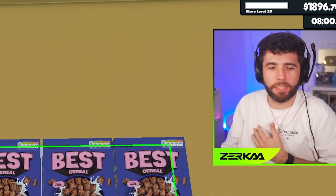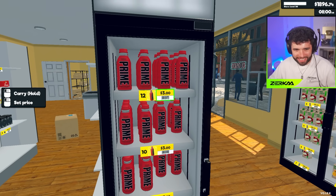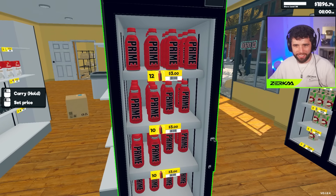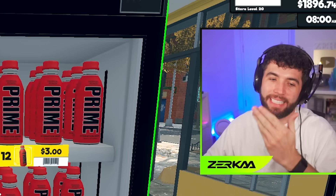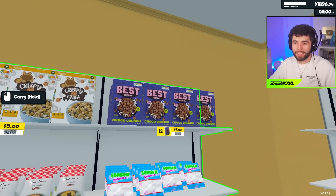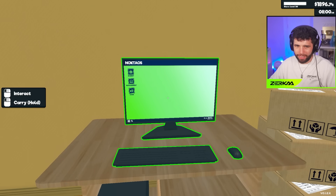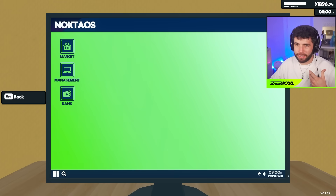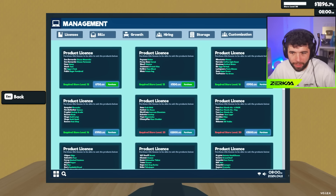We're just getting started with this - I've had some custom textures made. And we can also go over here - they sell Prime on this game as well! Can you believe it? They sell Prime on this game. So yeah, my supermarket has Prime and also has Best Cereal. If I go to the computer and interact here, I can get some more licenses for the place.